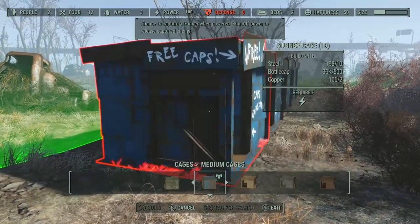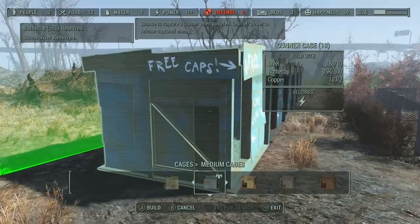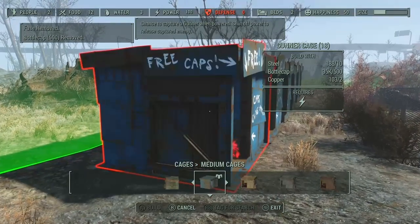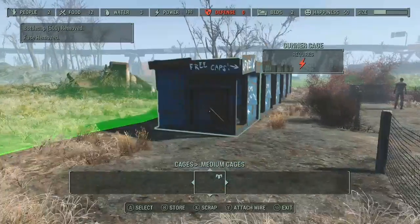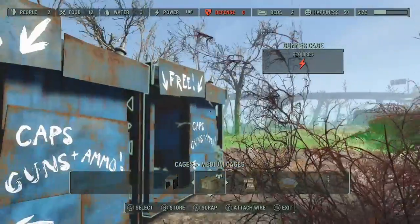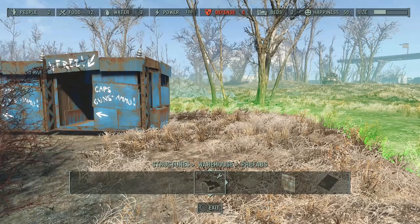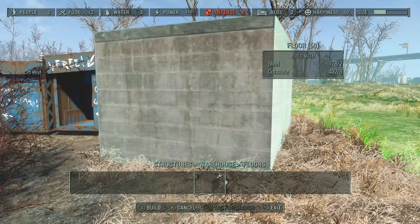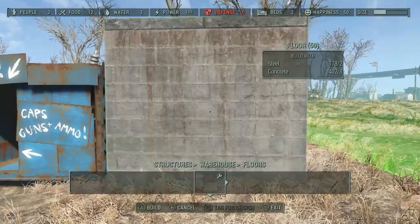What happens is when you trap the enemies in a cage, they bang on the side of it and make a lot of noise. So when they're doing that, it in theory attracts other people of their kind. We're doing gunners, so other gunners will attack to try to free their friends out of the cages. Now I've got my first five cages down, so let's get a concrete foundation out and line it up to the end of one of the cages.